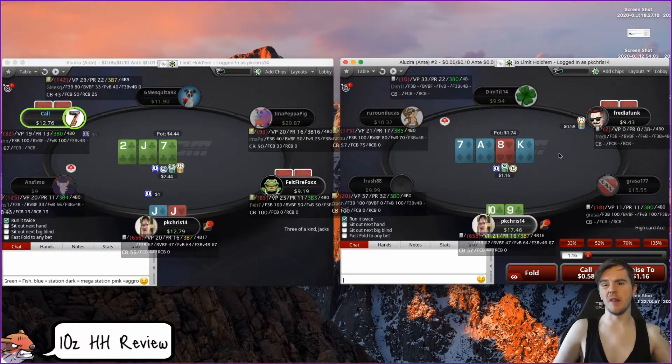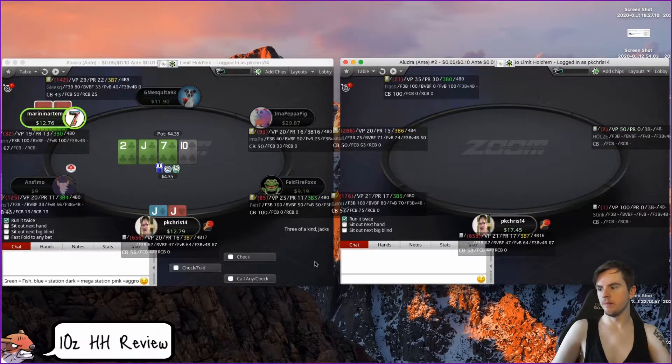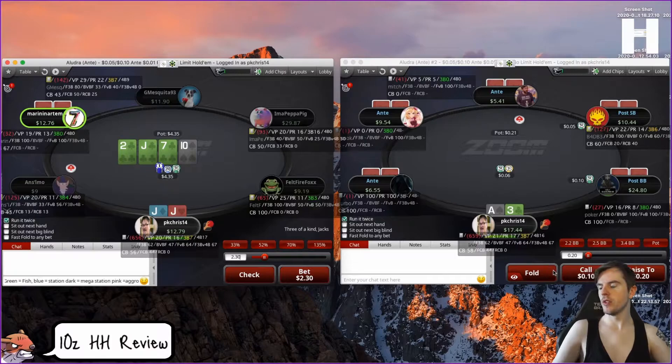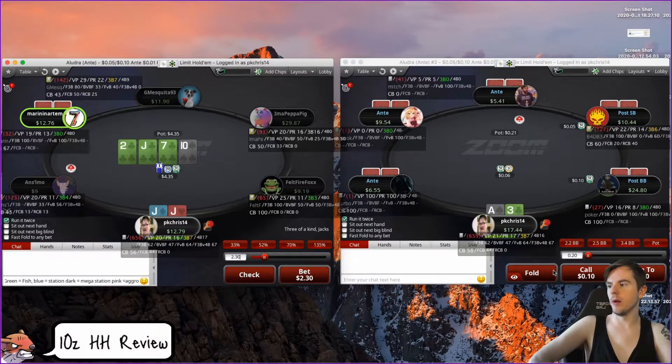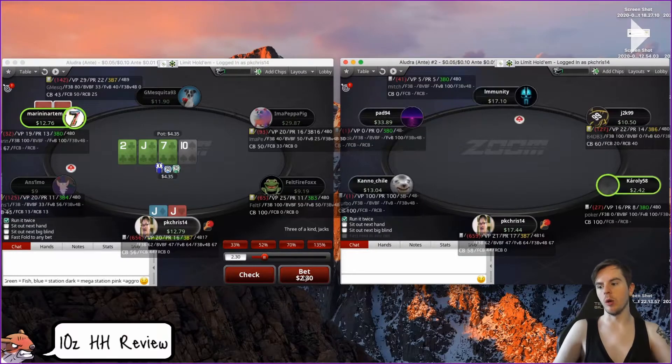The turn is pretty horrible and he leads — I can get behind a fold. I don't really know what the lead is; he shouldn't lead on this turn. He can lead on some diamonds like a six or five of diamonds, but the king is still better for us, so I'm okay with just folding. Felt Firefox gets out of the way, we're against a fish now. I'm okay with sizing here, but I would size trying to get an SPR of one for the river to be able to shove. If we bet $2.30 here, there'll be about $9 in the pot and we'll have just under $11 behind. I'd bet bigger — say $3 — so the pot becomes $10.35 and we'll have less than a pot-size bet. Size up on these boards to be able to shove the river, and do this when bluffing too when setting up a river shove.